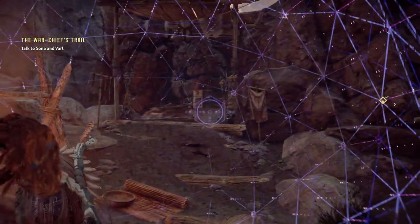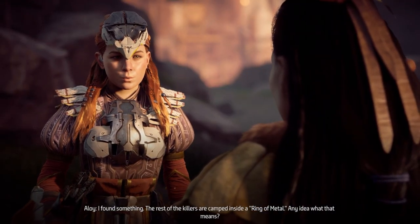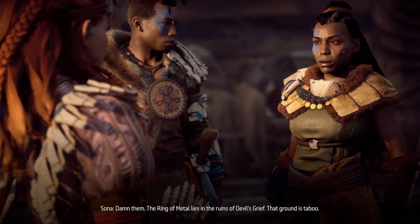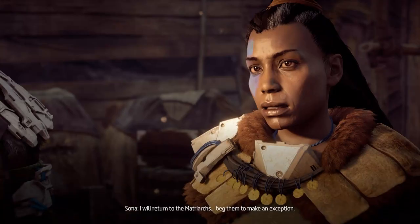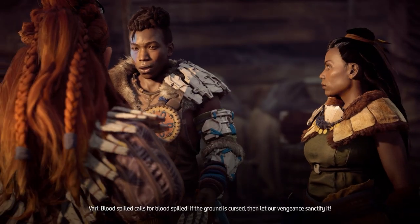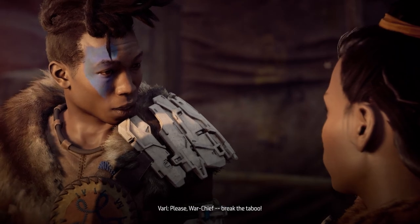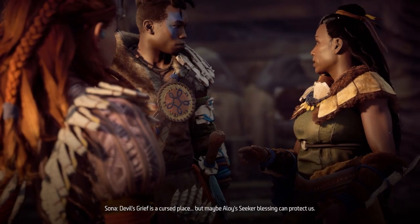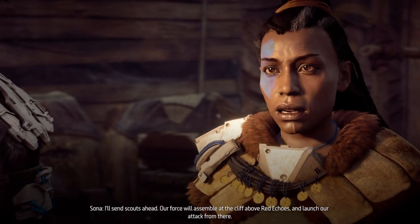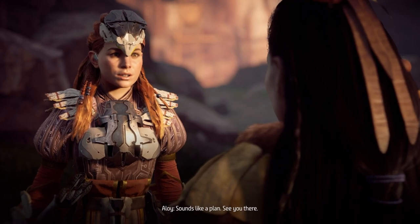I found something — the rest of the killers are camped inside a Ring of Metal. Any idea what that means? Damn them — the Ring of Metal lies in the ruins of Devil's Grief. That ground is taboo. I'll return to the matriarchs and beg them to make an exception. There's no time — blood spilled calls for blood spilled. If the ground is cursed, let our vengeance sanctify it. You blaspheme. Devil's Grief is a cursed place but maybe Aloy's secret blessing can protect us. Our force will assemble at the cliff above Red Echoes and launch our attack from there.